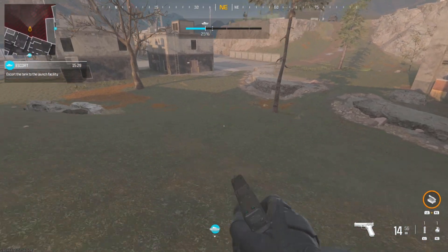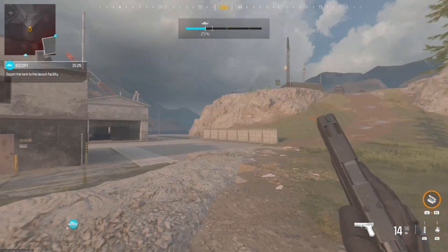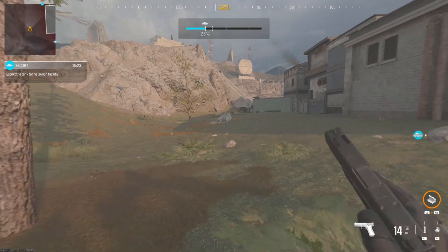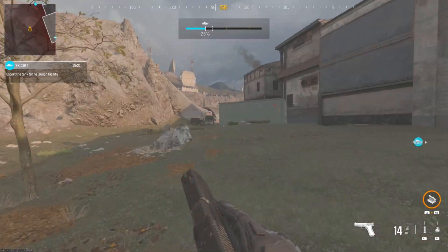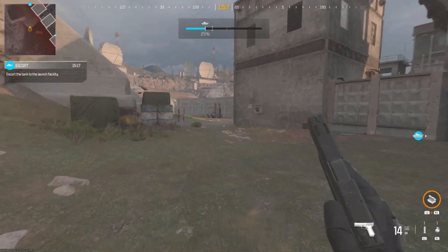You can get outside the map here and run around, which I'll show you very quickly. See, I'm outside the map — you can see on the mini map on the top left I'm in the red zone. If you do go over by here though, it will say you're in their spawn, I believe.